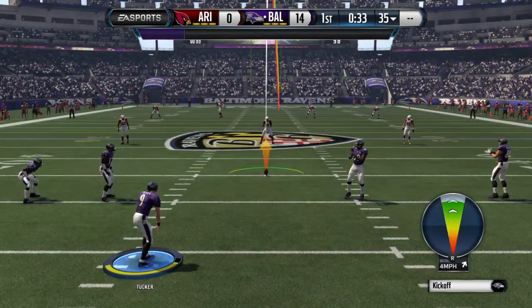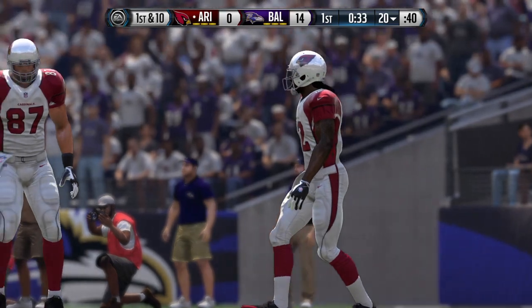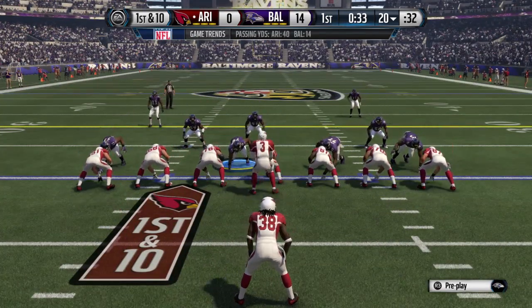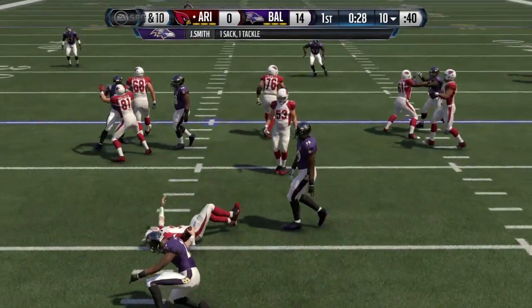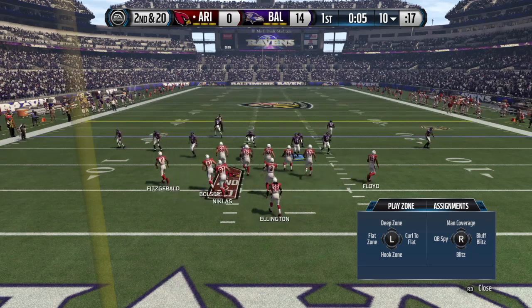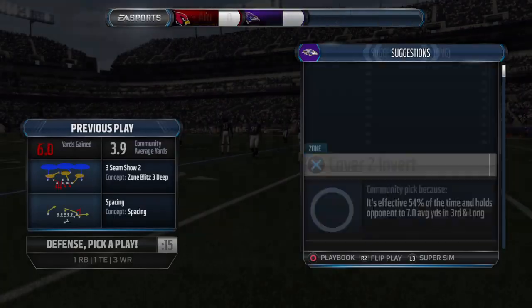The Cardinals are ready to return the kickoff — no return, the ball comes out to the 20. The Cardinals offense back on the field trying to make up for that costly mistake. The turnover they committed immediately turned into points against them. It's not a perfect game — you've got to deal with adversity when you're talking about football. And they get the sack. That's a bad job by the offense — the blitz by the defense, they don't do a good job of finding where everybody's blitzing from, they let a guy come free. That free blitzer gets the hit on the QB and takes him down.